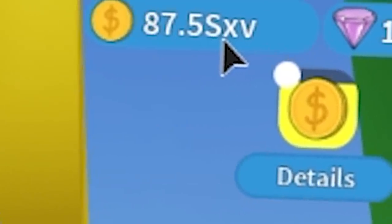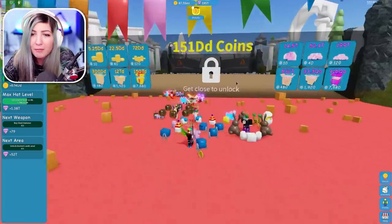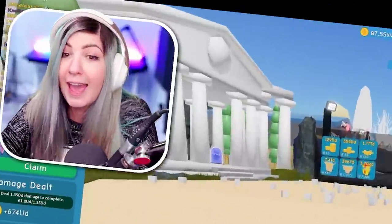I suddenly have SXV coins. I think the developer just gave me coins, DJ. I'm confused. Can I go to the next area? I can!